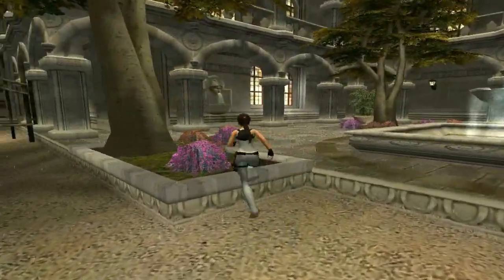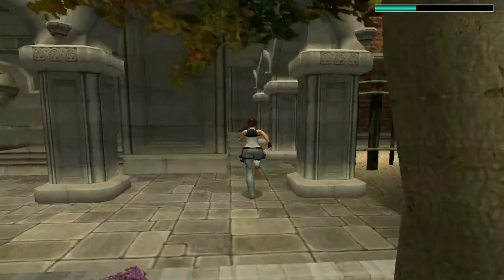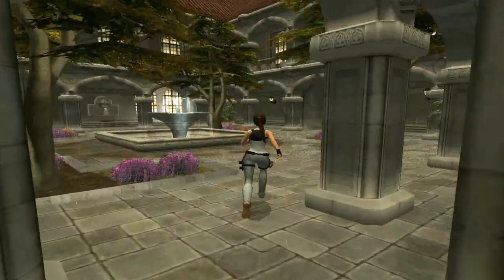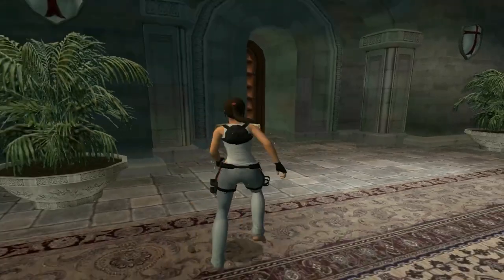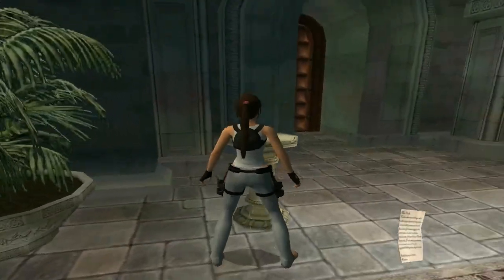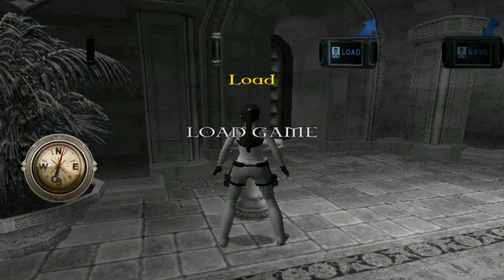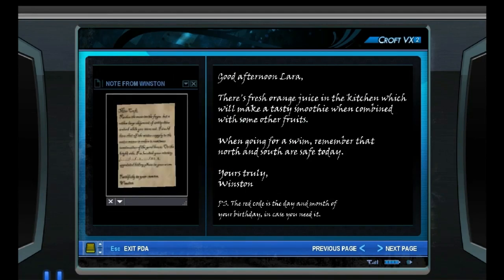Heading into the main manor section - there's a medpack hidden in these plants, and also some shotgun shells over in this corner. On this pedestal is a note. It also comes up with the PDA notes, so that's where that note is stored. Good afternoon Lara - there's fresh orange juice in the kitchen, which will make a tasty smoothie when combined with some other fruits. When going for a swim, remember that North and South are safe today. Yours truly, Winston. P.S. The red coat is the day and month of your birthday in case you need it.